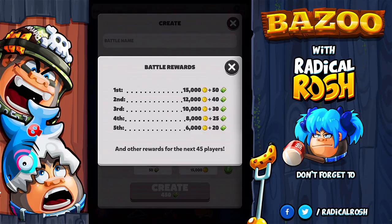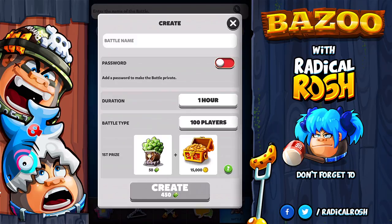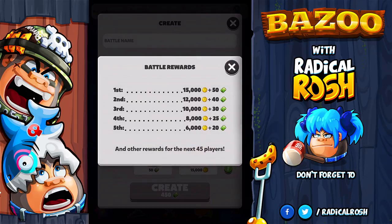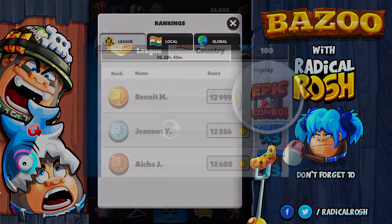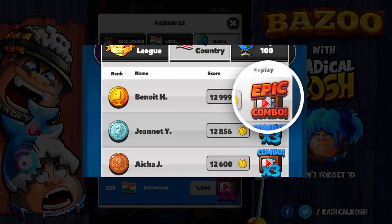You gotta fight for your bananas, so keep that in mind. The rankings are based on the score, so the more you score in the battle the better rank position you get. Now the next one is the new epic combo — it will show a special icon that says epic combo in the leaderboard when you hit 9 times or higher combo breaks in the game.